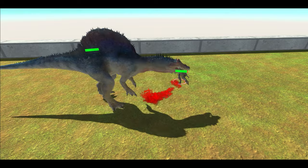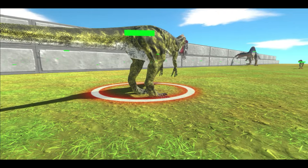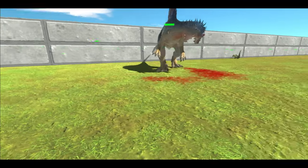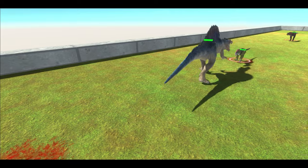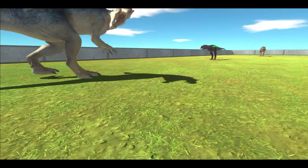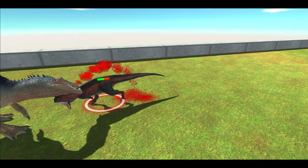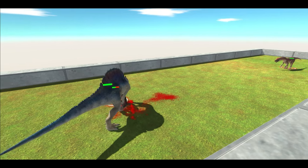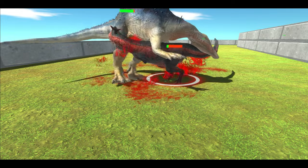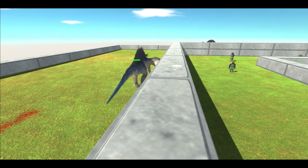So first up is Velociraptor — that's a one hit kill. Then is Deinonychus, after which is Cryolophosaurus. And that's Deinonychus out of the battle. Now it's Cryolophosaurus, and Cryolophosaurus is out. Now Carnotaurus — not a one hit kill, but didn't get a bite on Spino yet. So Carnot is down and next up is Allosaurus.